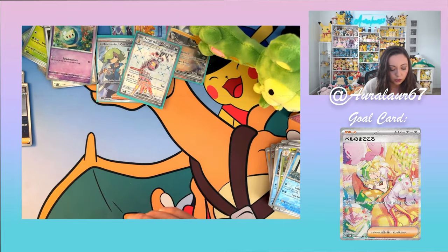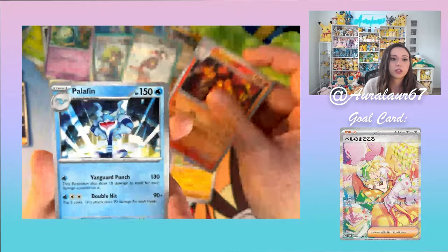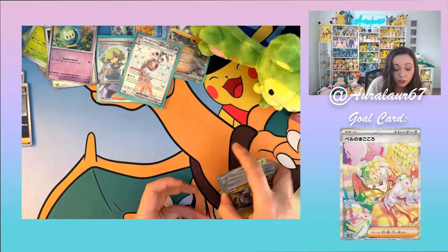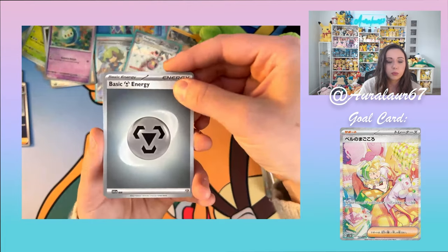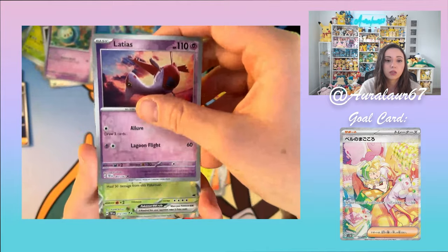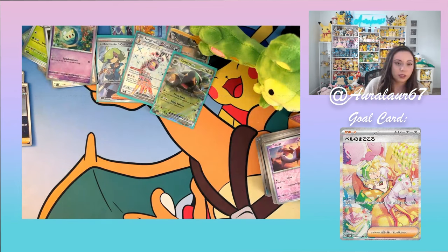More packs: Metal Energy, Pineco, Mawile, Meditite, Turtonator — kind of cool — Unfezant, Centiskorch, Palafin, Deerling Reverse Holo, Latias Reverse Holo, and Torterra EX. I have a friend who pulled like seven Torterra EX — they were like, why? I hope Infernape gets featured — I thought I saw an art gallery potentially coming in a Japanese set for Infernape. I do prefer Infernape over Empoleon and Torterra. There's so much pretty art in this set.